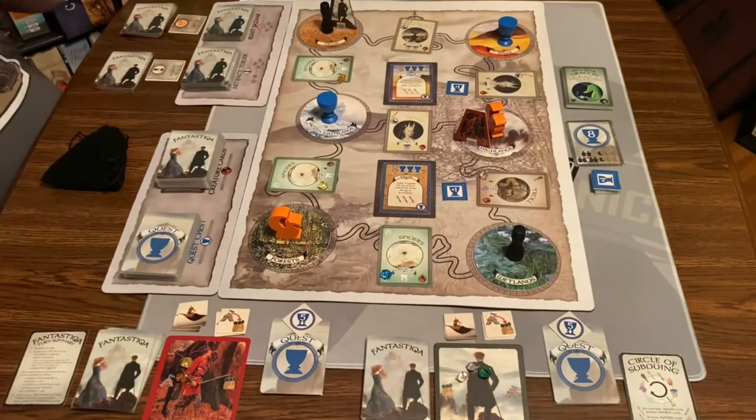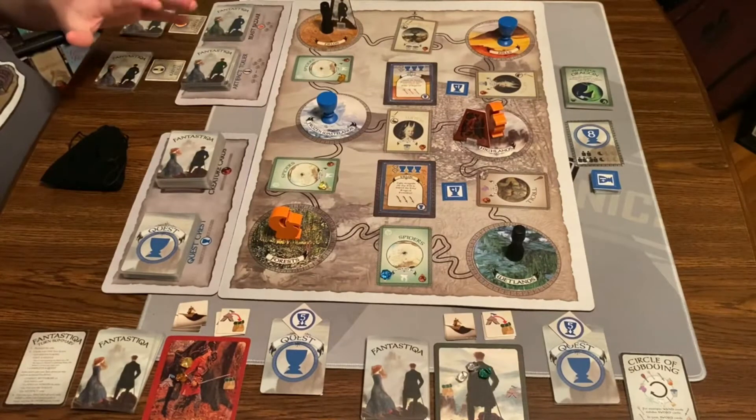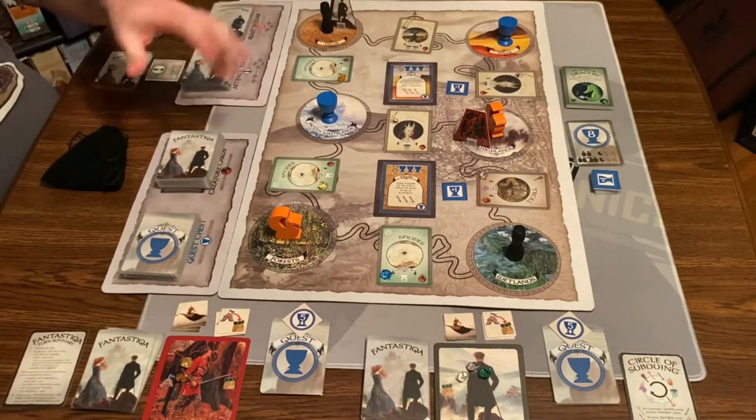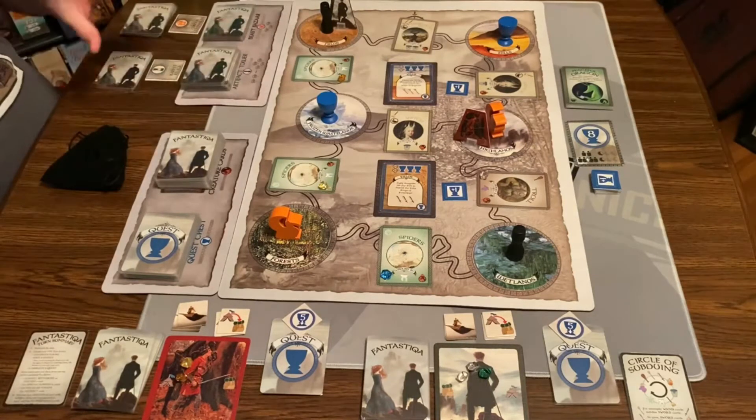Let's go down to the table and check it out. Here's a game of Fantastica, Rucksack Edition, which means I don't have the board, but it's a lighter, smaller box, and I do have the playmat. All set up for two players.